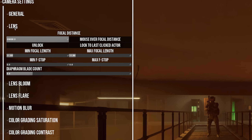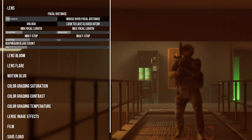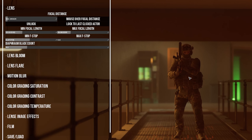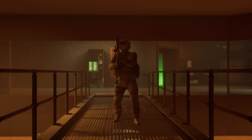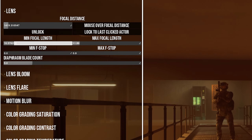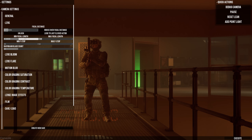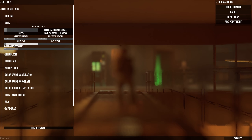Under the lens settings, a variety of options are available. The focal distance can be changed using a slider, or the user can click unlock and use their mouse to adjust it instead. The focal distance can also lock directly onto an actor to keep a subject in focus at all times. The minimum and maximum focal length can be adjusted to get a wider or narrower field of view. The f-stop can be adjusted to change how much bokeh, blur, or depth of field effect occurs.